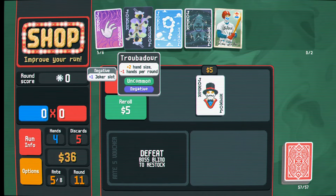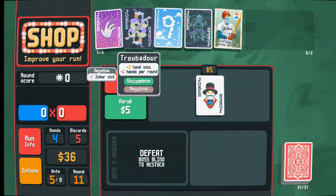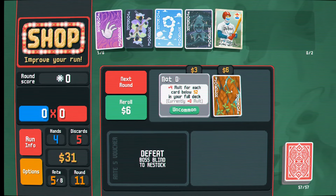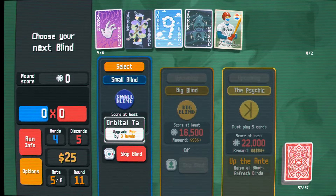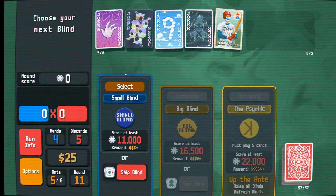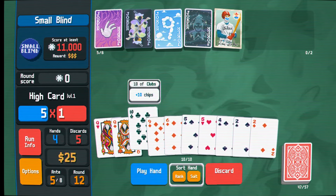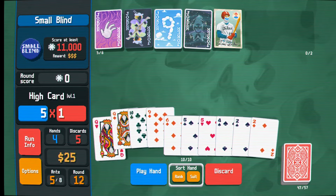We're going to take the Jumbo Spectral Pack. We get Ectoplasm - that seems really good. Let's go ahead and add a negative to a joker. So now this Troubadour is essentially plus one hand size, minus one hands per round, and it doesn't take up a Joker slot. Plus four molt for each card below 52 in your full deck - so if I have a thin deck, this gets really strong. That seems like a fun sort of build, but not this time.